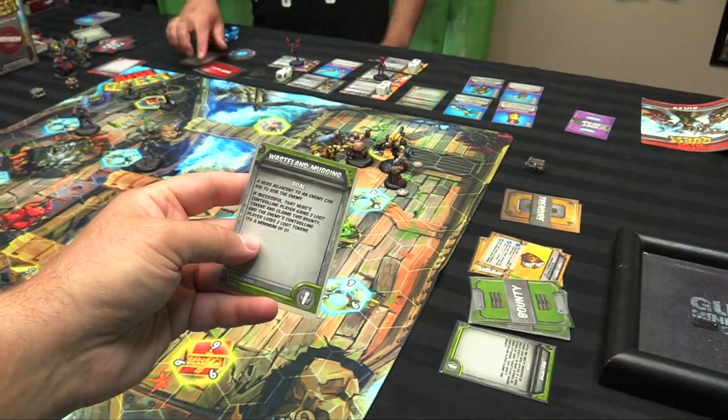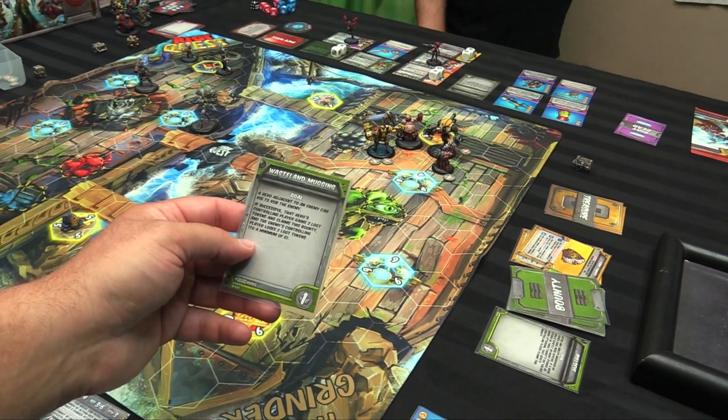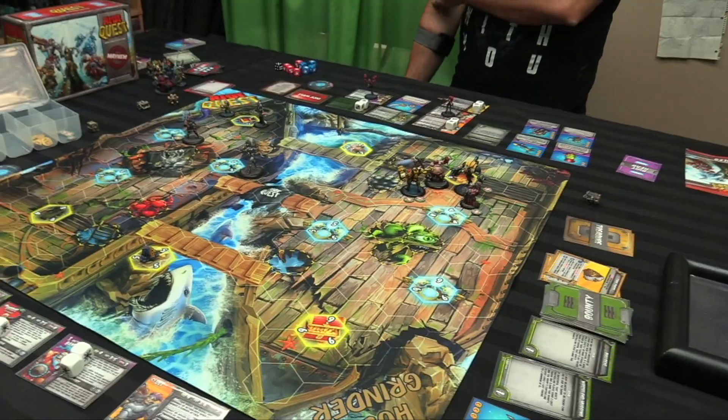I can't believe no one's gotten Bullseye yet. New bounty — Wasteland Mugging: a hero adjacent to an enemy can rig to rob. If successful, that hero's controller gains two loot tokens and claims the bounty, and the enemy's opponent loses two loot tokens minimum one. Rogues get to do it for a boost die.